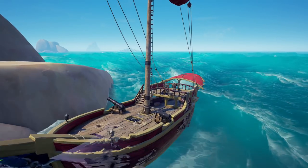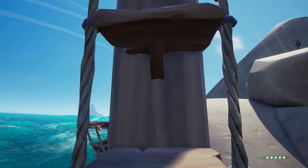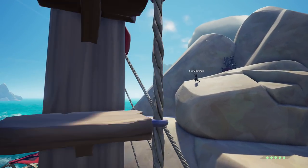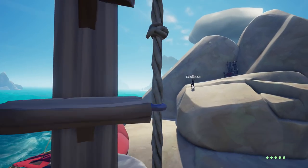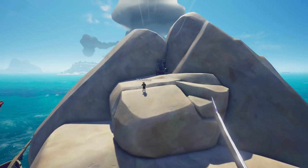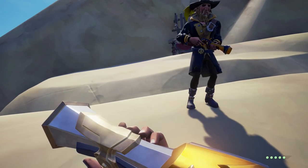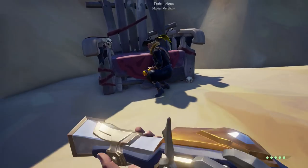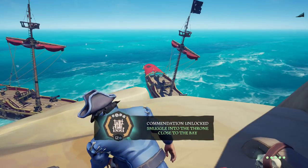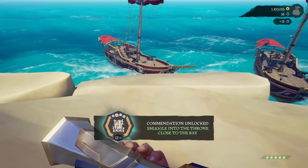And now for the final crew-based thrones. You head to the northwest rock of Smugglers Bay. This one is not on Smugglers Bay itself, but it is on this rock to the northwest. If you park close you can get here with a sword lunge or launch yourself from a cannon — it's gonna have to be a jumping sword lunge, but it can be done. And there you have it — that rounds out the crew-based or duo thrones.